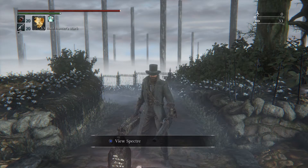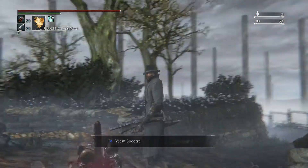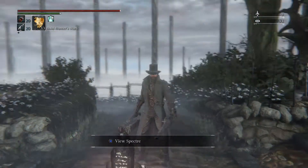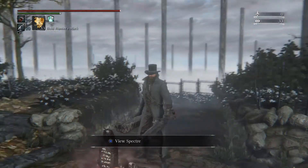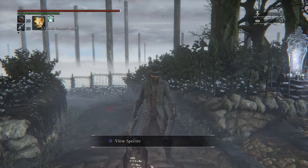Hey guys, so this is something I just happened to stumble upon when I was trying to farm Ritual Blood 4 for Chalices. And it is a guide to farming Twin Bloodstone Shards.